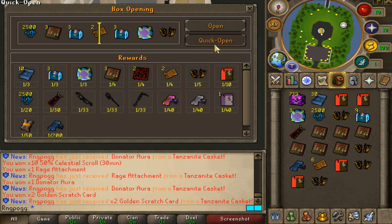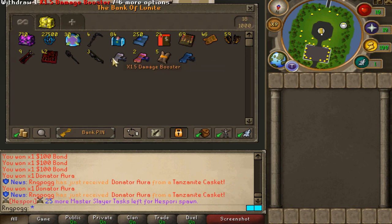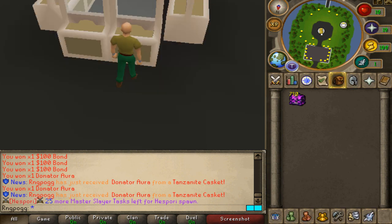There we go — we just pulled the Celestial Scroll. Absolute nice. Look at that, that's 200-something in. A little bit dry, a little bit over the actual rate, but we've pulled so many other great items right here, so I'm definitely not going to be sad about it. And we're going to keep opening.